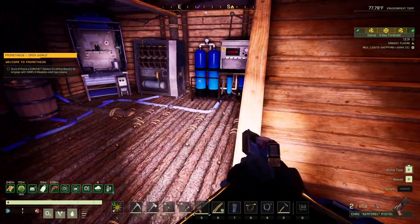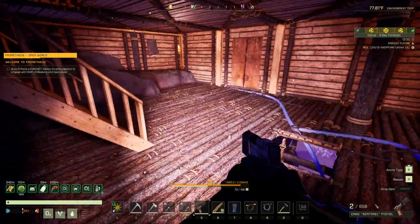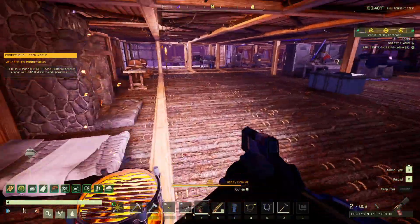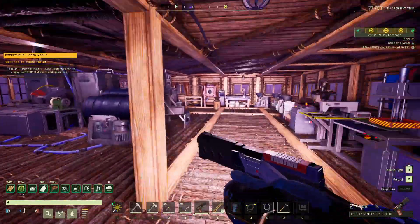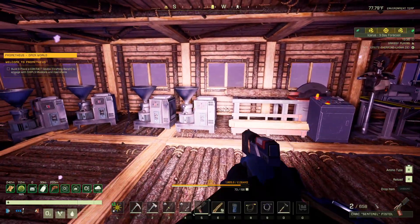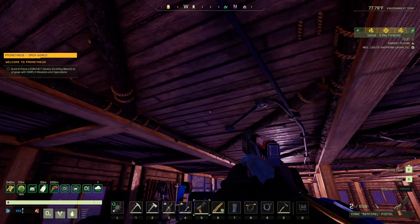Everything that can get up here gets up here. But this is what I call my ready room — crafting up here, bed here. I had a bunch of stuff along this wall but don't need it anymore. Put some glass in. The entire crafting setup is right there. Even though I have the lights, they're not very bright. What happened to the light here? That's strange.